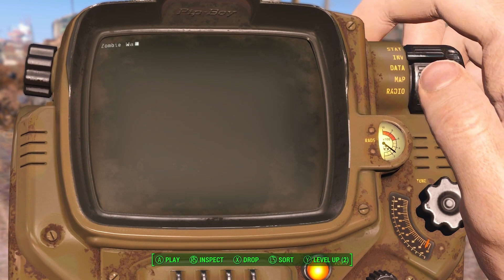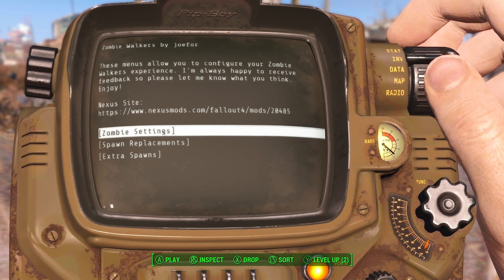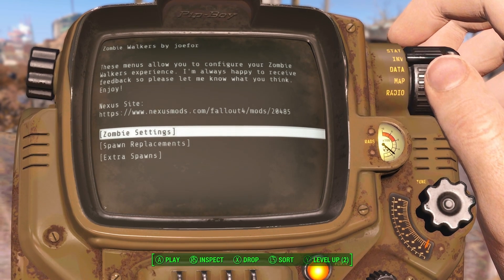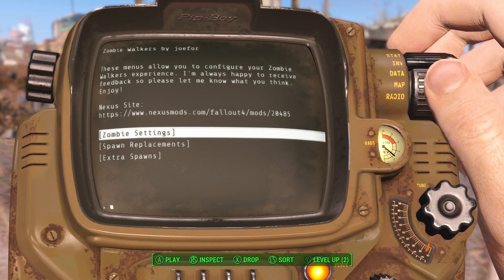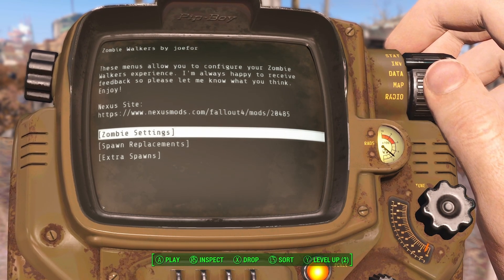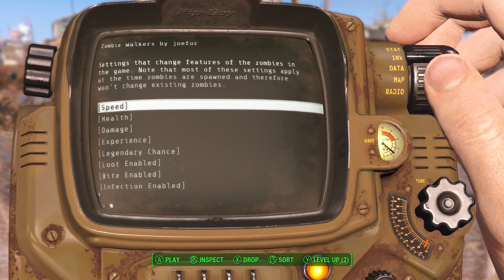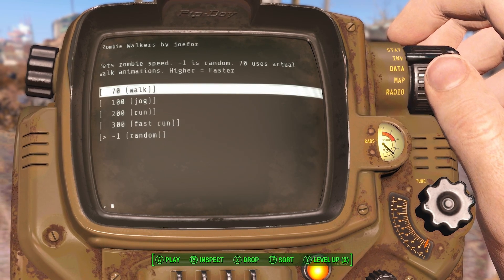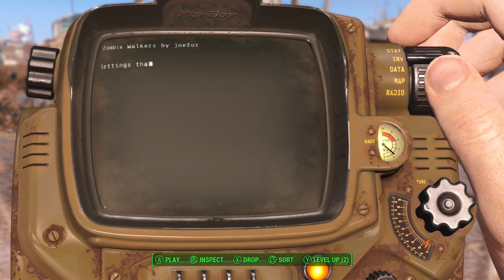Zombie Walkers settings — perhaps the same as the old one. The mechanics are pretty much the same, but there's stuff slightly different. You can see everything there. So let's have a look at zombie settings. I believe that's the same; I can't exactly remember. Okay, it's already on random health.